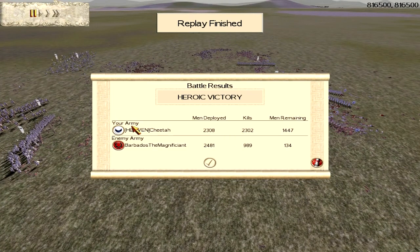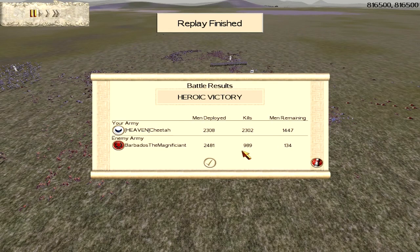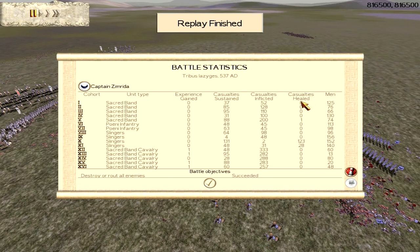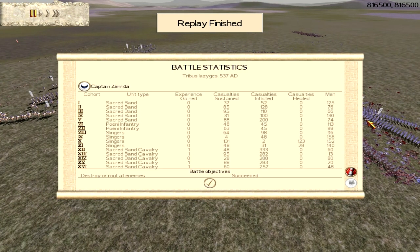Well done to Cheetah — he got a heroic victory, killed a huge amount of enemies: 2,302, which is only six below what he had. He didn't lose that much; he lost just under a thousand, and most of that was from Slingers and general silliness. Looking at the in-depth battle statistics, he killed a lot with his Cav; his Sacred Band did quite a bit too. His Pony Infantry and that one Sacred Band unit were the ones behind the lines not really doing anything in the battle.